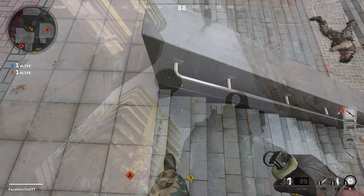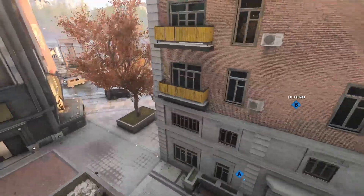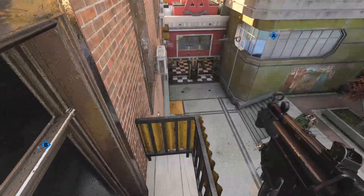If you throw it right, one person is going to stay on top of the care package, the other one is going to knife launch. If you do it correctly, you should land on the balcony. What's really nice about it is it's around the whole building!